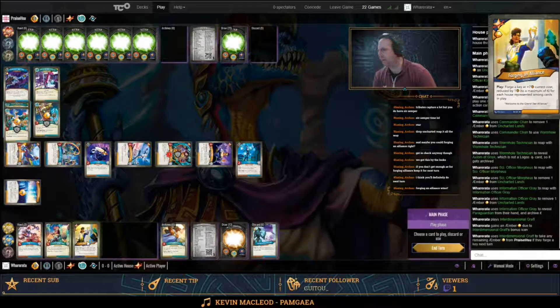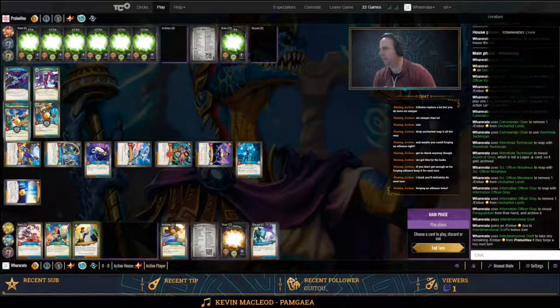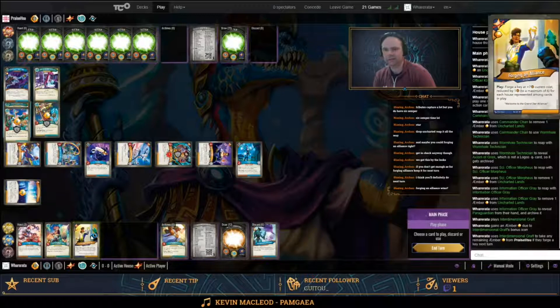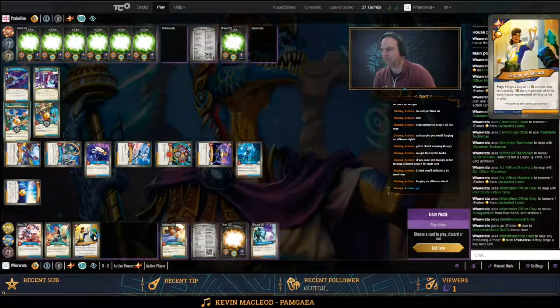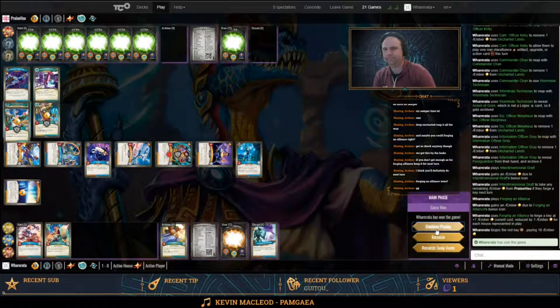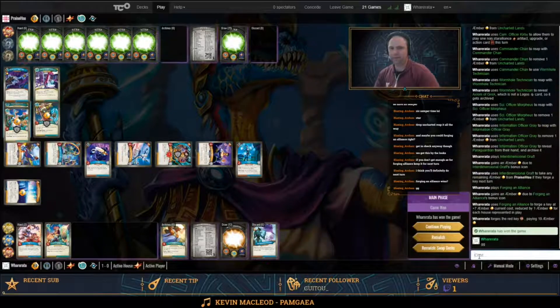Let's work out the Forging an Alliance. I'll go on to 12 and I'll be able to forge at 13 reduced by 1, 2, 3. So I think I should just play that and it's game - if I've done the maths right. Yeah, perfect. There we go.